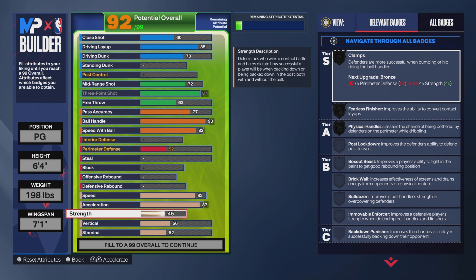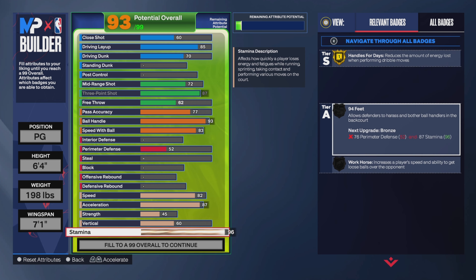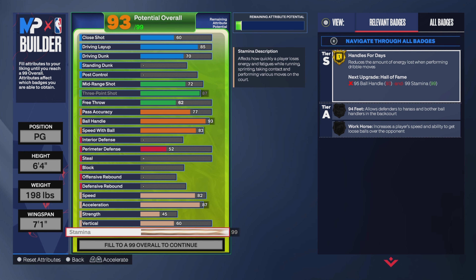Strength we're putting at 45 — you gotta have some type of strength so when guys get on you, you can body them and still finish. Vertical we're going to stop at 60. For stamina, you can stop at 96 to get Gold Handles for Days — at 95 you get Silver, but at 96 you get Gold. We're going to max our stamina.